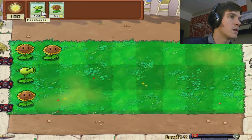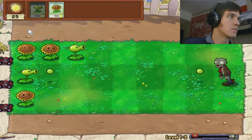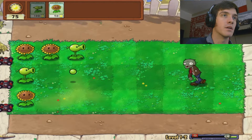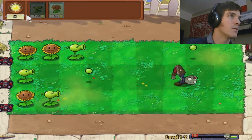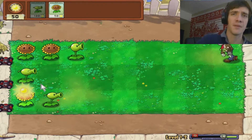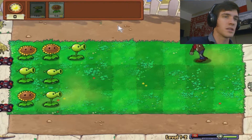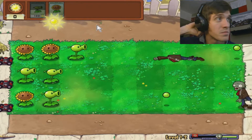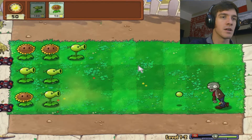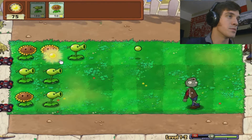Alright, here come the zombies! I gotta get one down there — there we go. Alright, now we should be okay. Hopefully. I've made it past the first couple levels in this game. I know it gets really intense, and you can get all sorts of upgrades — different flowers and attack methods. You've got your lawnmowers as backup in case the zombies get through. But like I said, I'm not very good. I'll be good at these first couple levels — these will be pretty easy.